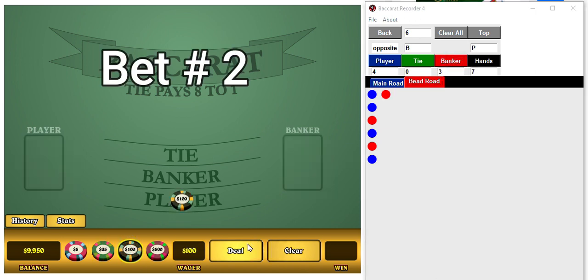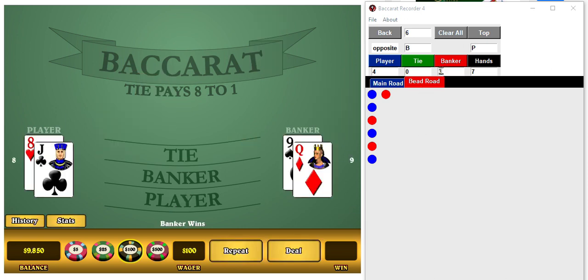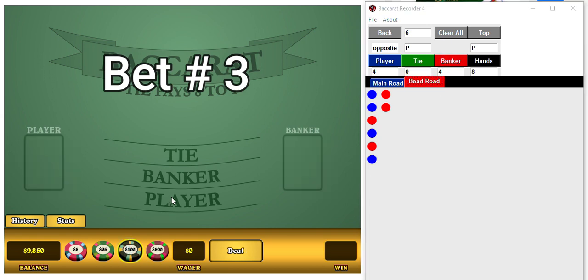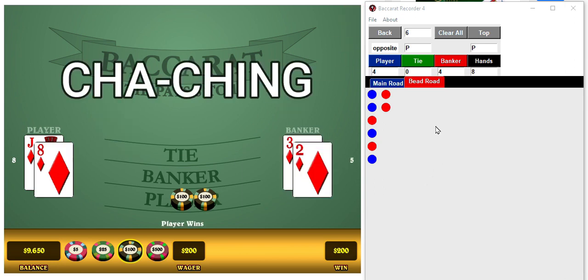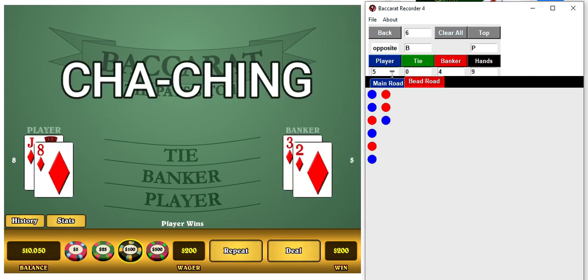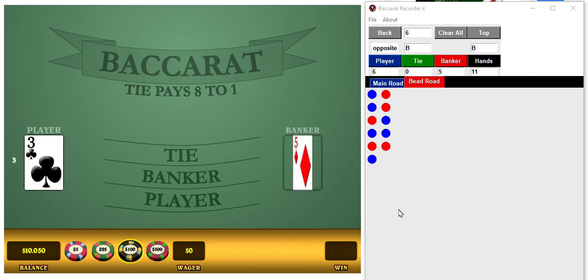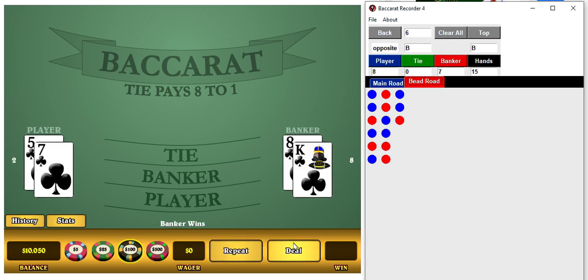Got a banker for the first time. And then we got our player. Now we got our player. Oh, that one's a banker. I must be going blind. Okay, let's finish this row and the next row, get to our next spot.